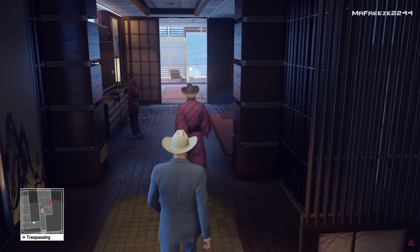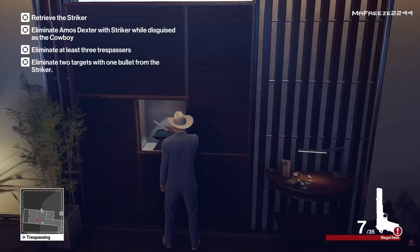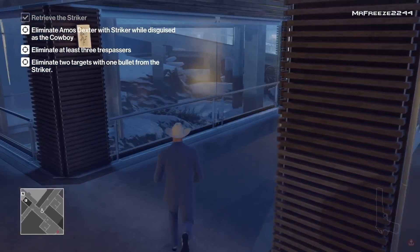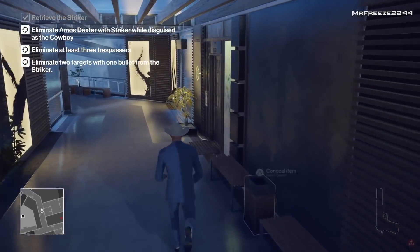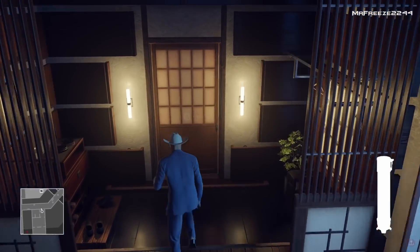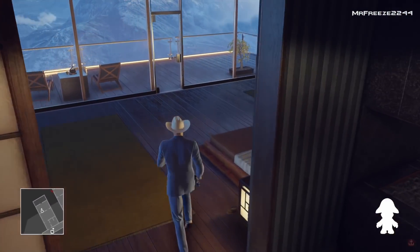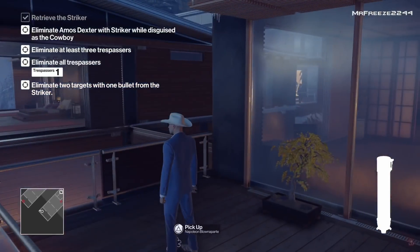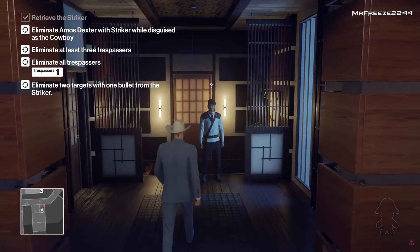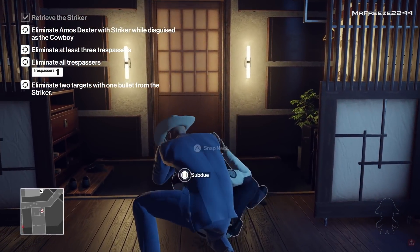We're going to stalk Dexter into his room, grab the Striker from the wall, then exit the room and go into our own room — because we're going to cause a distraction from our own room to get Dexter to come over and investigate the noise, so we can deal with him at the same time as all the others. Once we enter the room, pull out the Napoleon Blown Apart, make sure the door is open, drop it, open the door, then quickly pick it back up again — that causes one distraction. Then go back outside, drop it, and pick it up again — that will get Dexter distracted and bring him over.